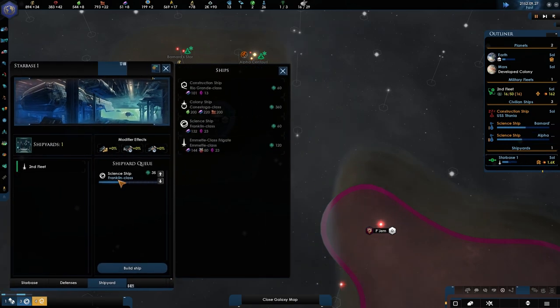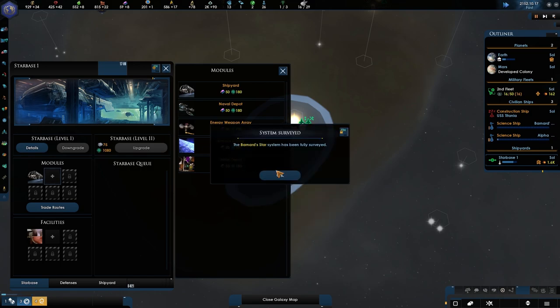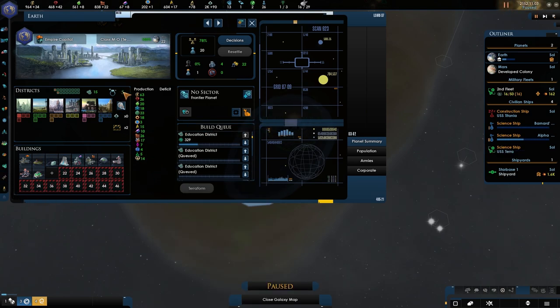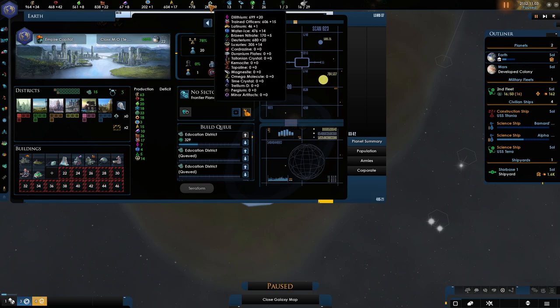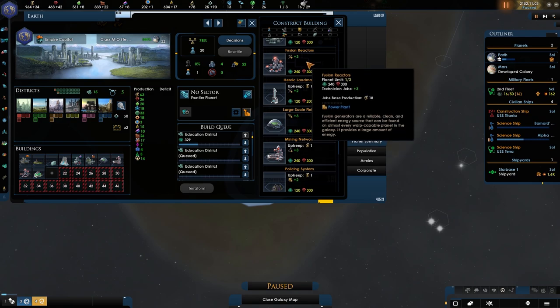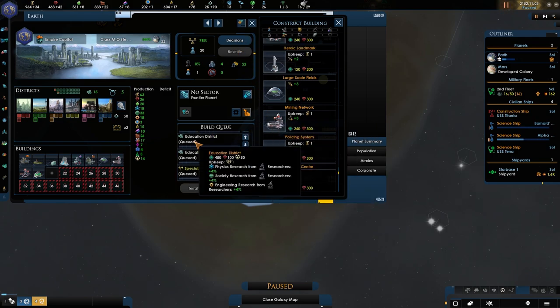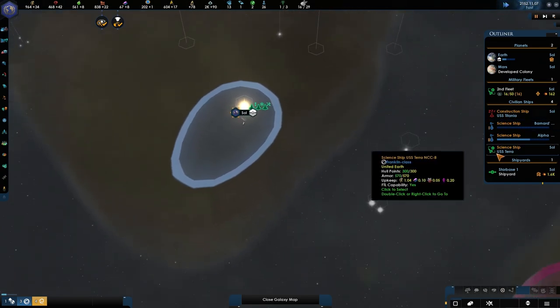We're building a new Science Vessel here. There's one other thing we might want to go into and that could be a Trade Depot, however we don't really have Trade yet. There is 5 Trade Value — I think it is automatically collected. Civilian day-to-day economic starbases collect Trade Value and convert it into research such as Latinum, if connected to the Capital Planet through a Trade Route. For now we're just boosting our educational districts and we'll worry about the mining colony later. We don't need to rush anything.